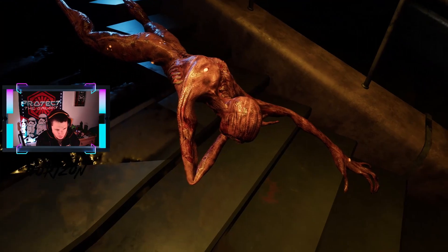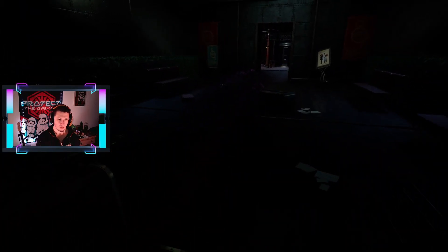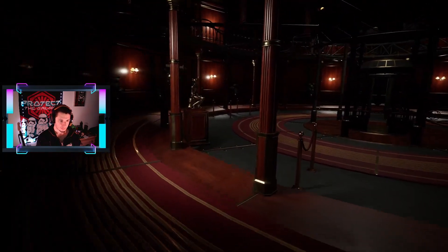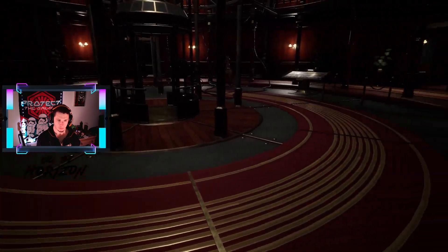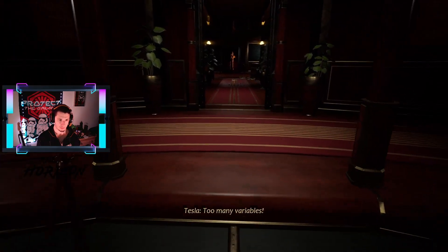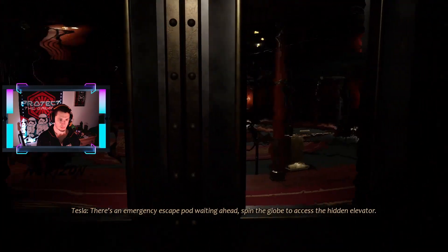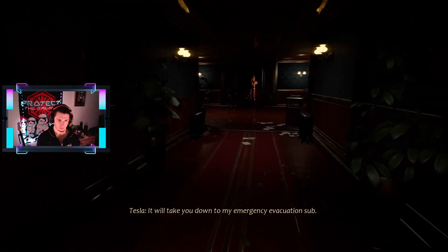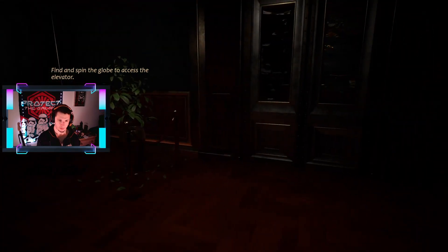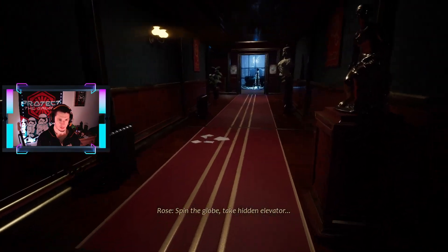Wow. Rose is getting beat the hell up. Miss Archer, did you make it? How are you still alive? The tower fell. Tesla: 'Explanations are due another time — too many variables. The research you carry can change everything. You're at the entrance to my private quarters. There's an emergency escape pod waiting ahead — spin the globe to access the hidden elevator. It will take you down to my evacuation sub. Go!' Okay. Well, damn — I missed that elevator. Spin globe, take hidden elevator. Easy enough — it's never that easy.